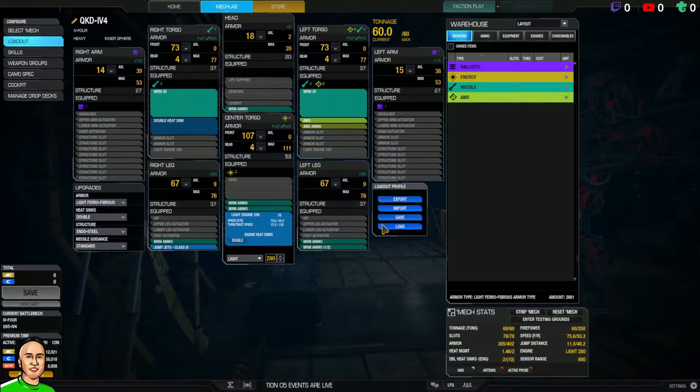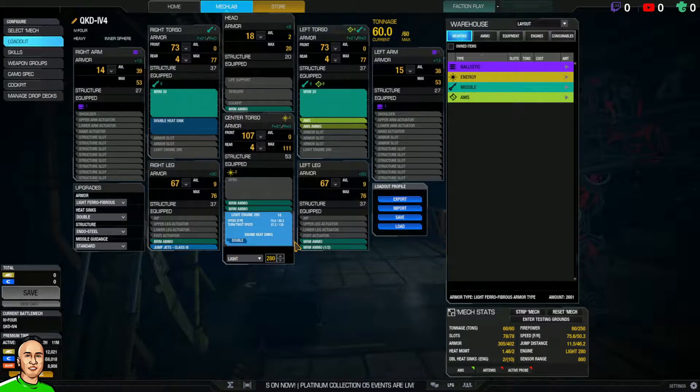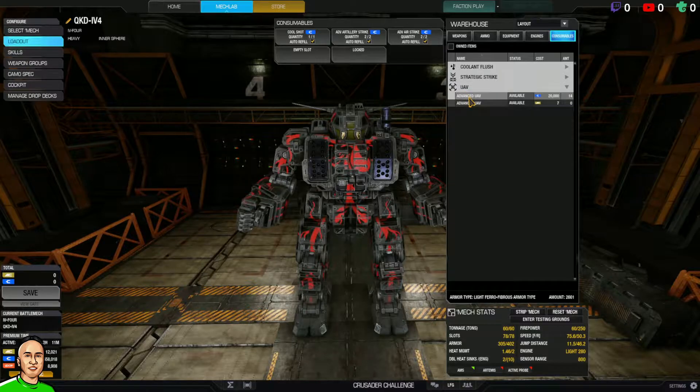There are all kinds of meta builds out there, but this is the build I'm most comfortable with. I've seen variations with 30s and 40s, some going for speed, more jump jets — very jumpy builds. What I like most is two MRM 30s, five tons and five and a half tons of ammo. I also put AMS on because I'm doing quick play and I hate missiles.